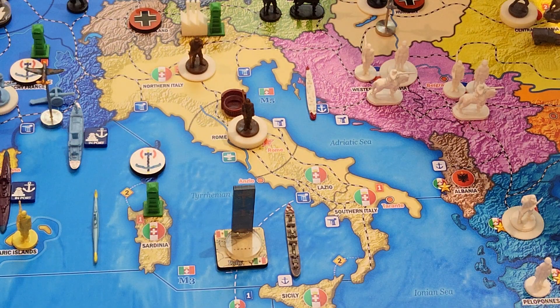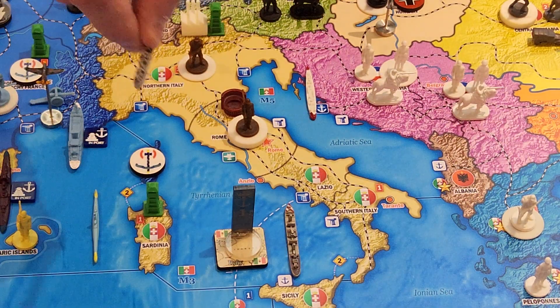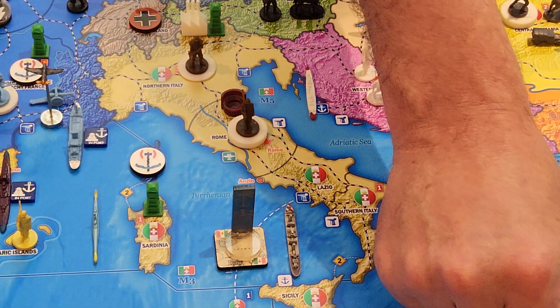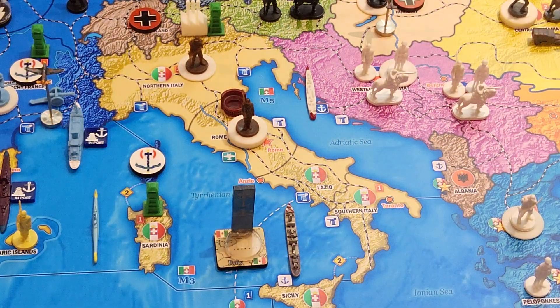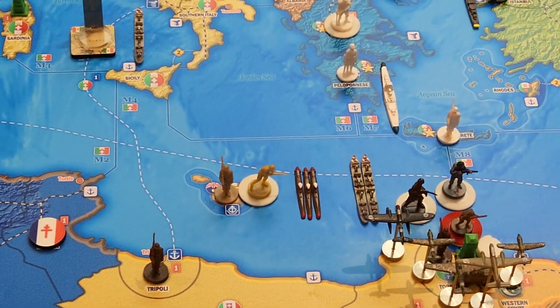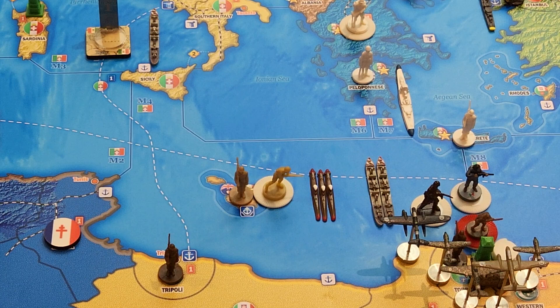The naval transport that starts in M8 strategic naval moves up. Essentially, I'm moving this because the transport from M3 moved down there, and the one from M8 moves up to M3. So there's one naval transport in M3 and two naval transports down in M4.